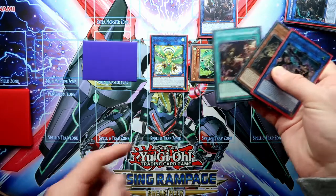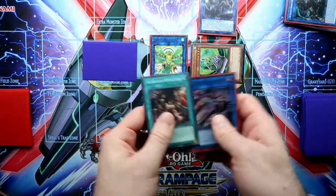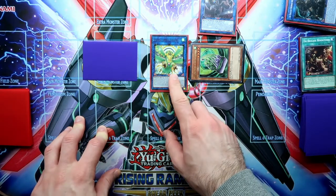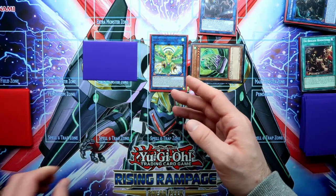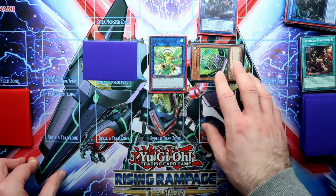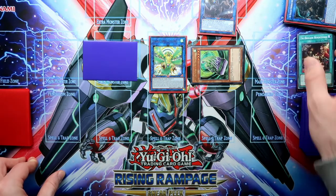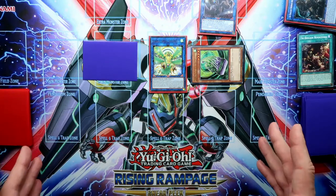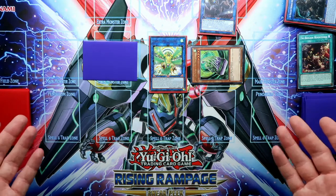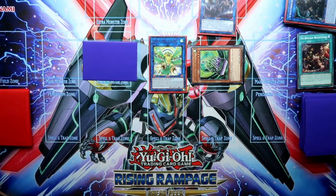It will be protected by the Rendezvous because it is linked. So now you have the Nibiru Token, you have the Simorgue which — if it survives — will summon more cards on your opponent's end phase, and you have the Statue with Rendezvous protection. I know this is not that ideal, but guys, they used the Nibiru and we are here with an acceptable board.